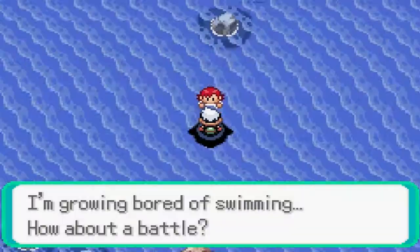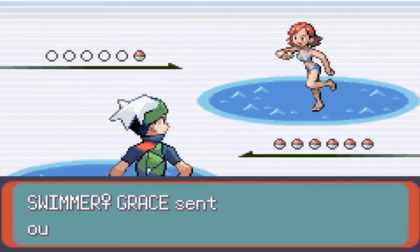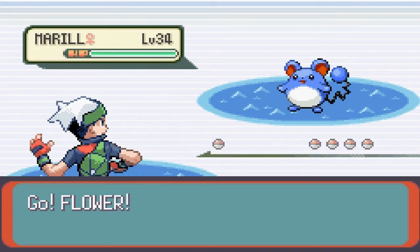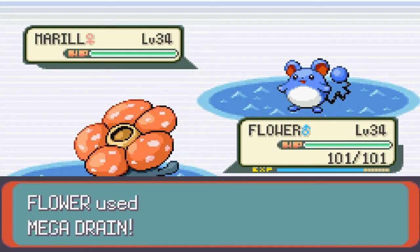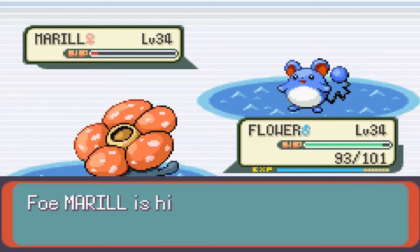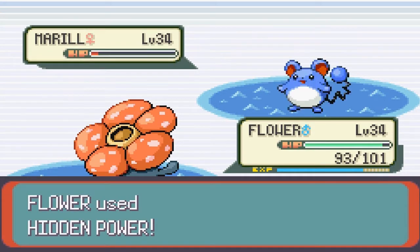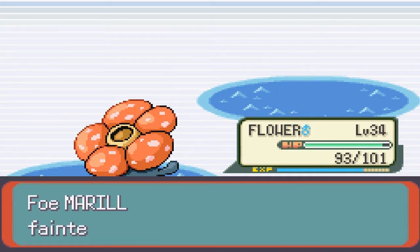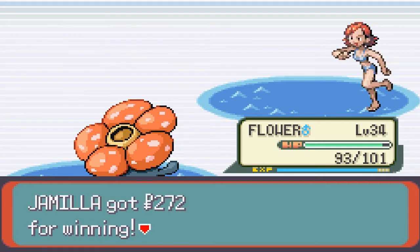Let's fight this girl and see what she's got — she's got a Marill! Alright Flower, let's go — Mega Drain. Oh, it lived, that's surprising. Double Edge and she's gonna kill herself. Or it kills — my Hidden Power Fighting, Flume Plume for the win!